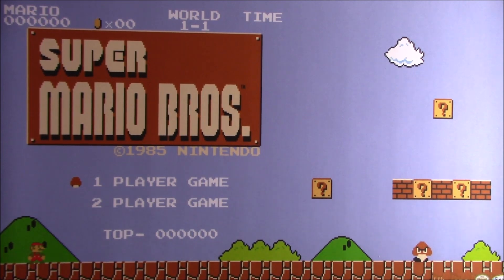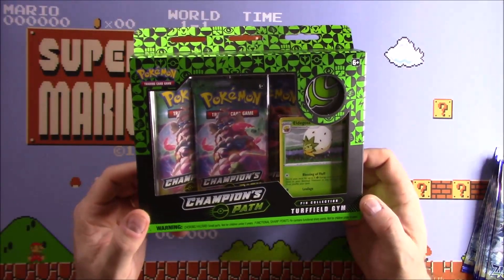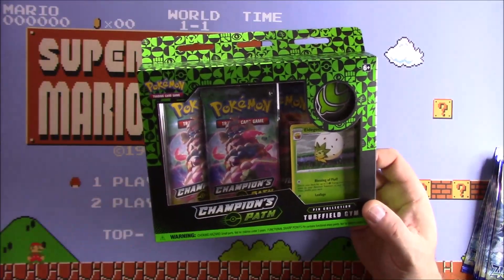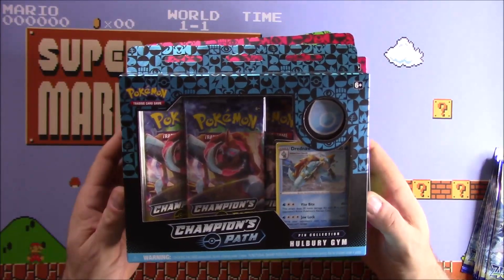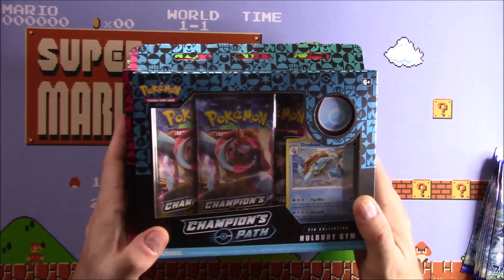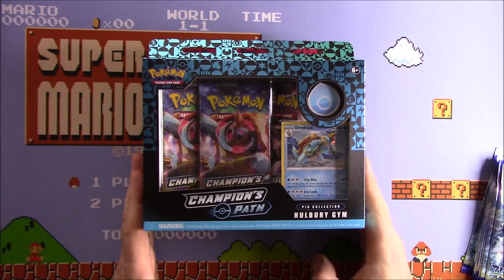Hello and welcome back to Andrew's Tabletop Gaming. Today we are going to be opening some Champions Path boosters. I've managed to get hold of the first three pin boxes: grass, water, and fire — the first three gyms that have been released. We are going to open these.